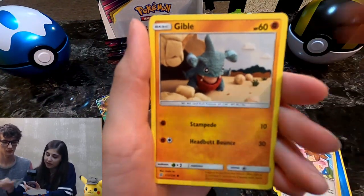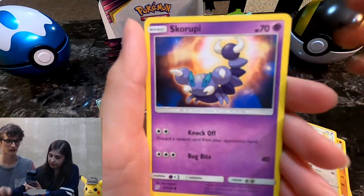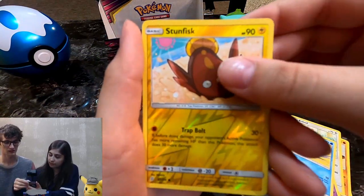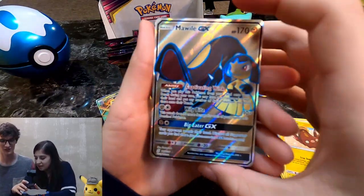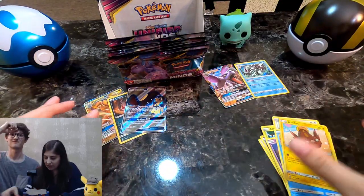Misty's Favor, Gible, a Salazzle — must be a really common one in the set — Wimpod, Reverse Stunfisk, and a Mawile GX Full Art. So that is three points to you. Add them to my collection.